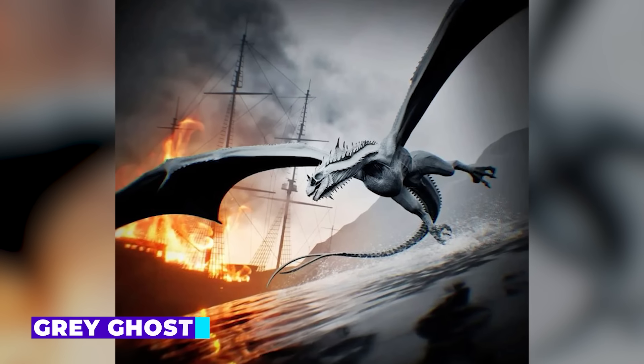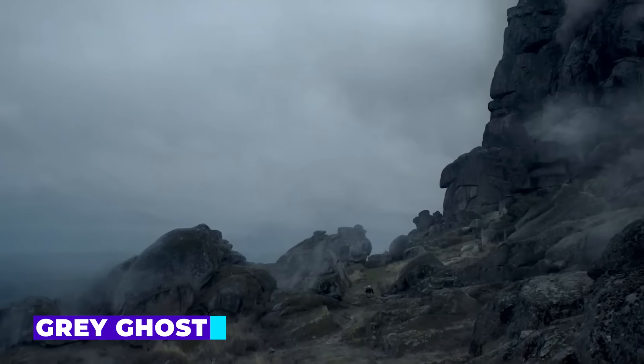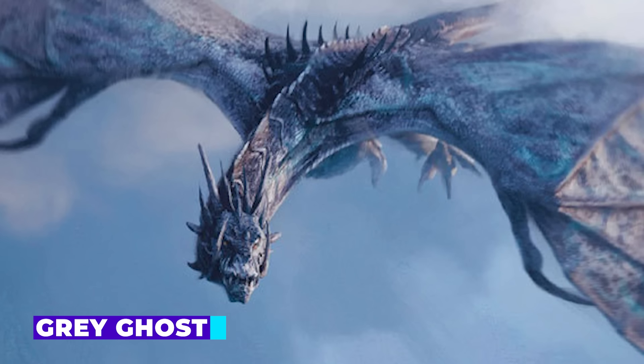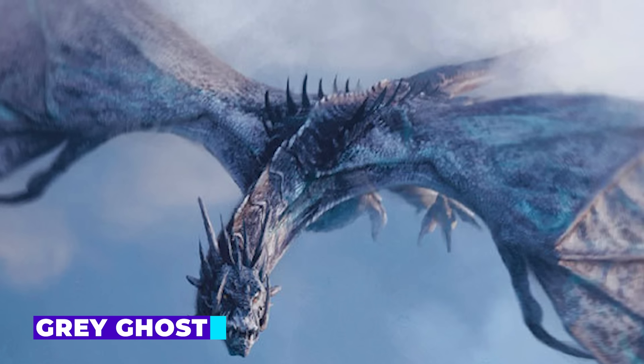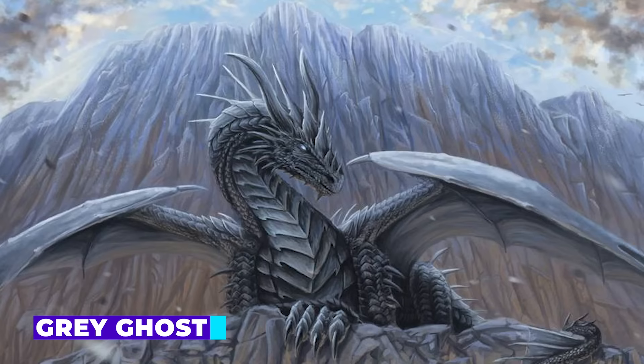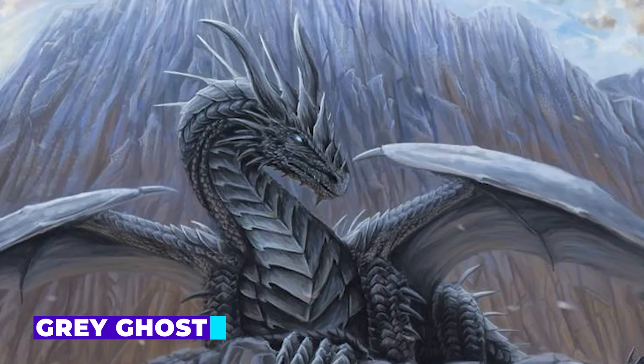Grey Ghost is known for his elusive nature. He's described as shy and reclusive, rarely seen by anyone, and prefers to hunt fish around Dragonstone. His grey scales help him blend into the sea and sky, making him one of the most difficult dragons to spot. Because of his elusive behavior, not much is known about Grey Ghost's temperament or fighting capabilities, but his presence adds a mysterious element to the Targaryen arsenal.